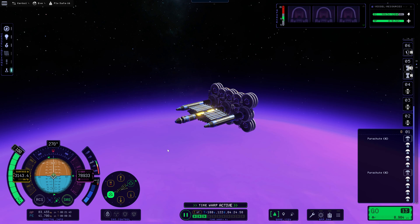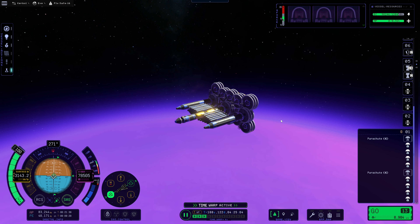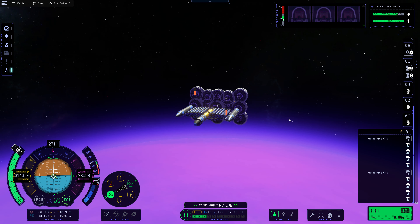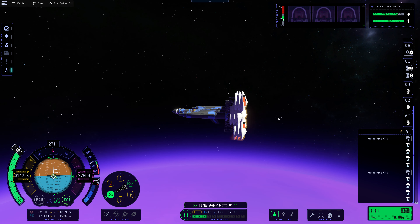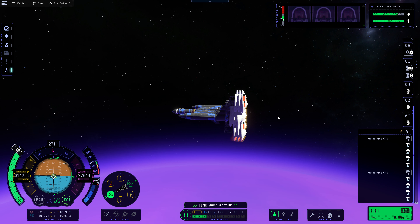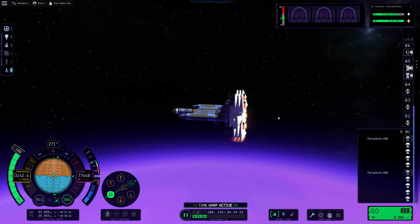Here we are deep enough in the atmosphere where we're starting to see some plasma effects. This is around the time when the heat gauges started popping up previously. I think our speed is broadly similar to where it's been at this altitude before, so I don't think our drag is all that much higher — it might be slightly higher. And there's that first round of heat gauges. The question is, if the frame rate can keep up, is this the outer shell only? Yes — it's the outer shell that is getting these heat gauges.